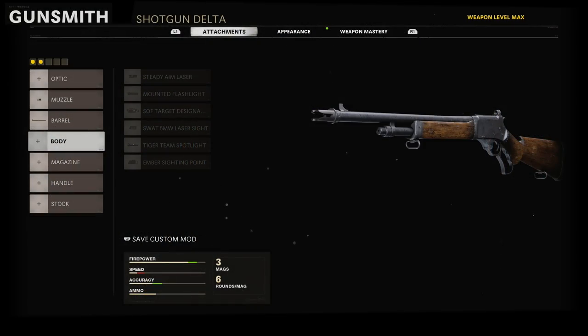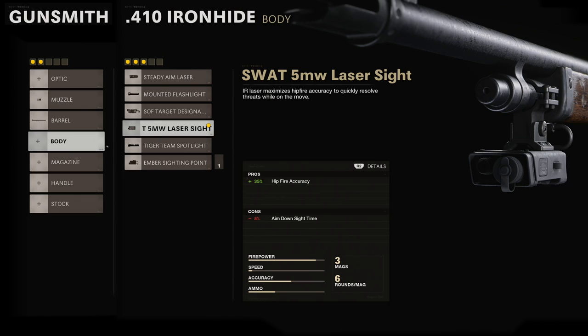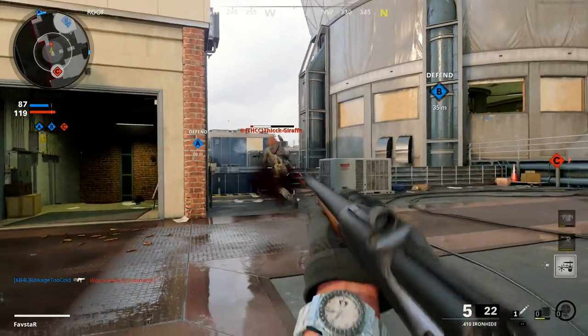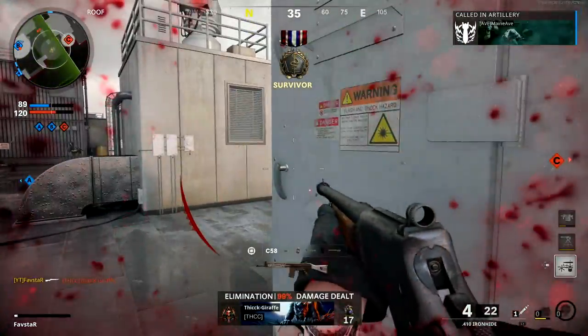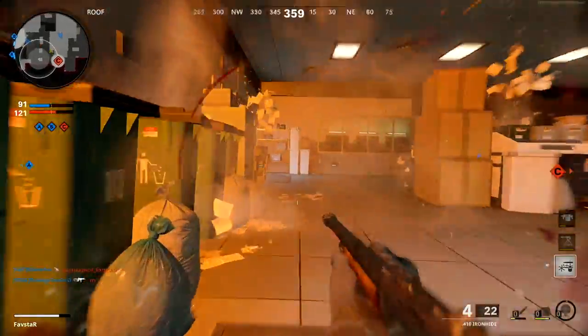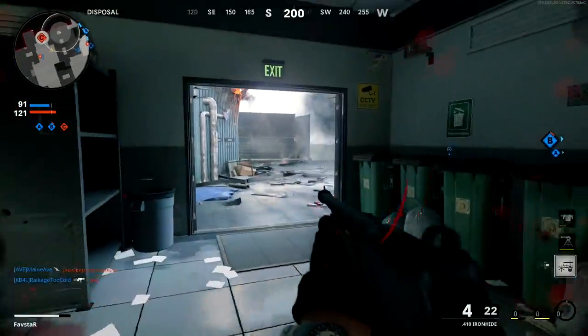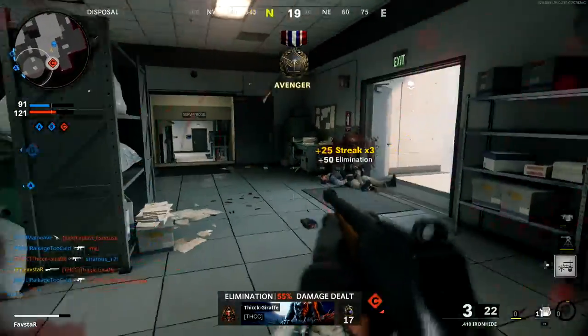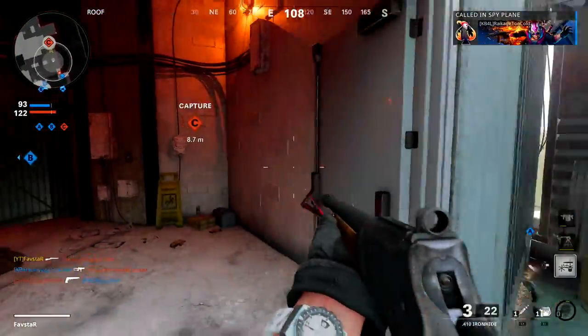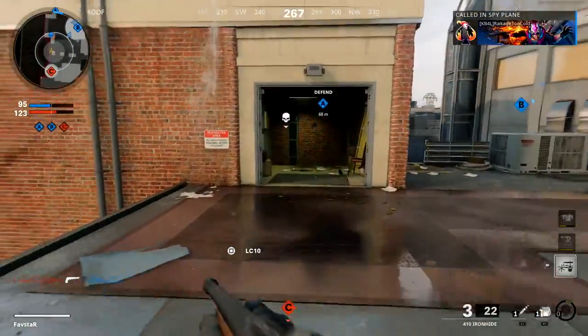Our next attachment comes from the Body category. The 5-milliwatt laser sight gives a much-needed boost to our hip-fire performance with a slight reduction in aim-down-sight time. Although we'll find much more success by aiming down sight, a run-and-gun shotgun class will often encounter unexpected enemies. The 35% benefit from the 5-milliwatt laser sight will significantly tighten our hip-fire spread and improve our chances in close quarters.